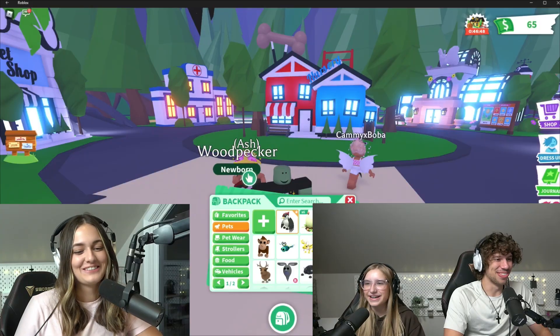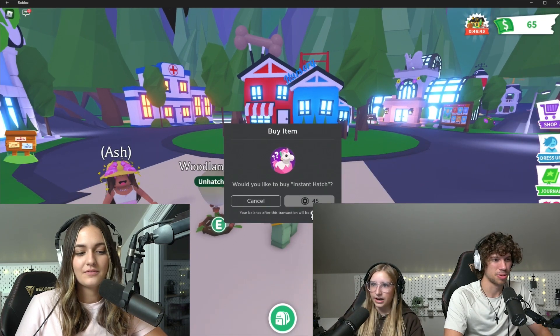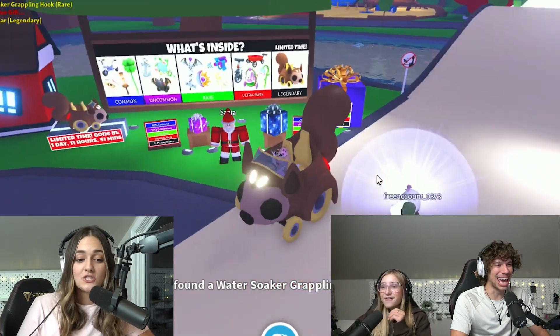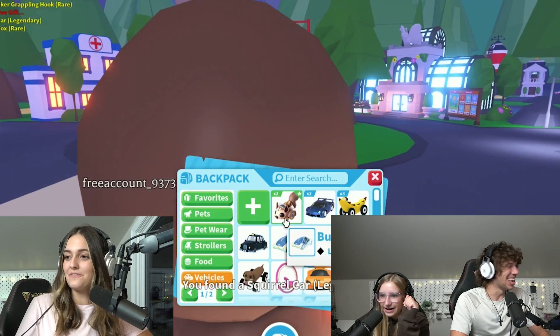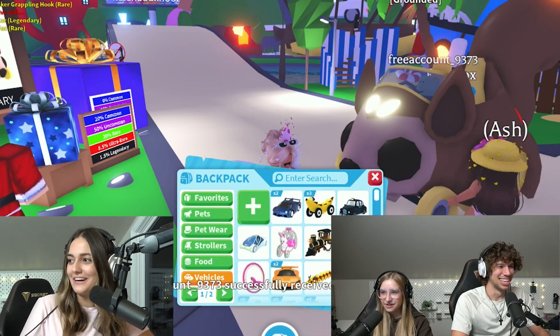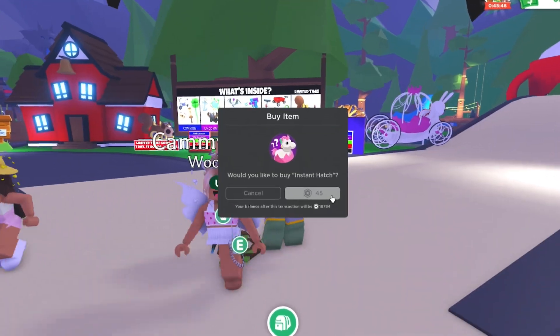I saw the wings and was like 'first try!' Going to hatch some gifts, and this is a server with good luck. Oh my gosh, no way — a squirrel! You got a red box which is rare. Now this account has a squirrel car as well — that's insane, it's looking so good!